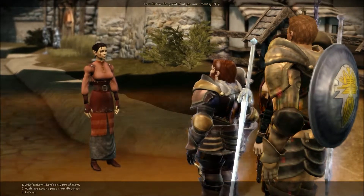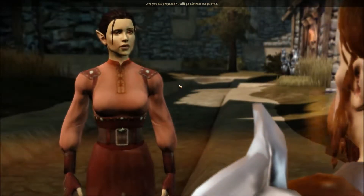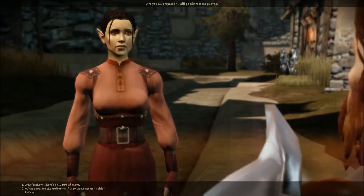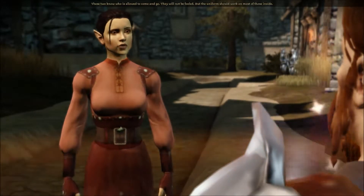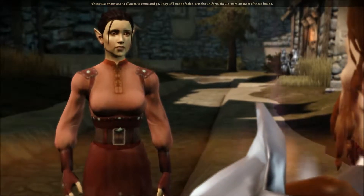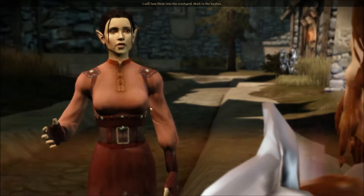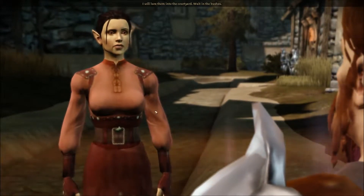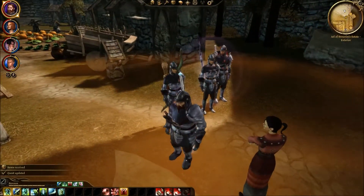Here we are. I can distract the guards but you must move quickly. We need to put on our disguises. Are we getting dressed? Are you all prepared? I will go distract the guards. The uniforms won't fool the guards who know who comes and goes, but they should work on most of those inside. I will lure them into the courtyard — wait in the bushes.